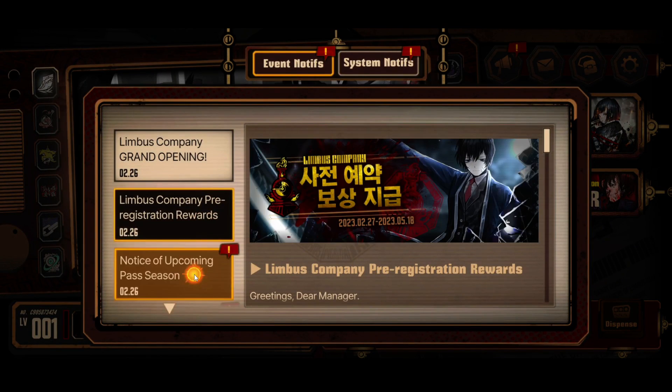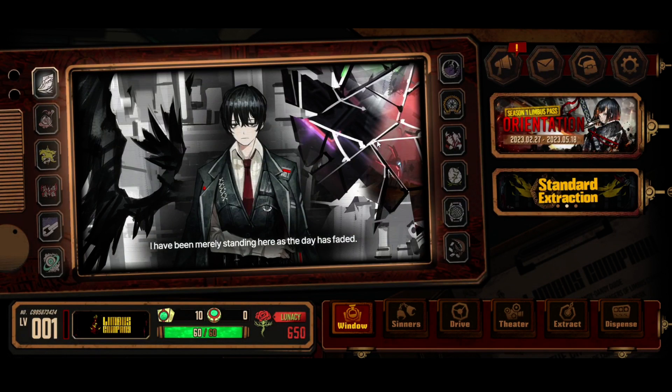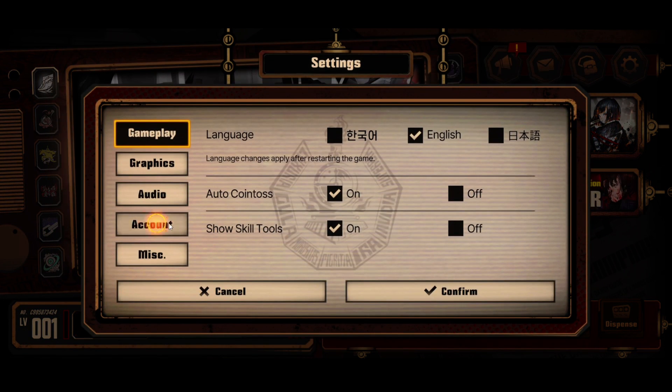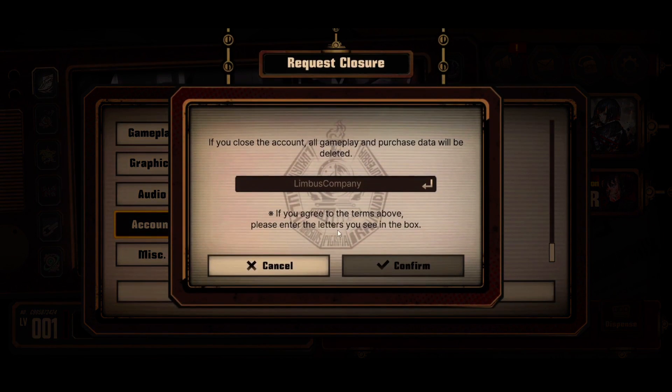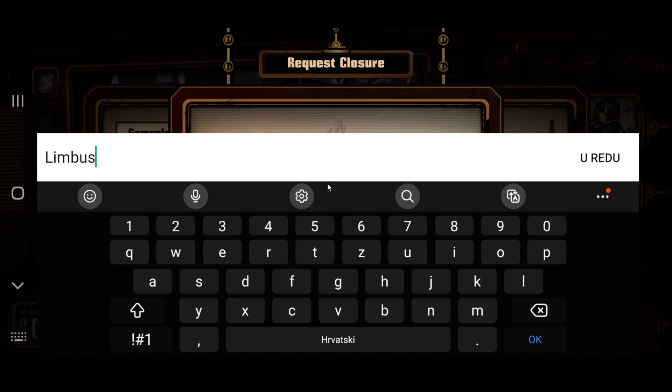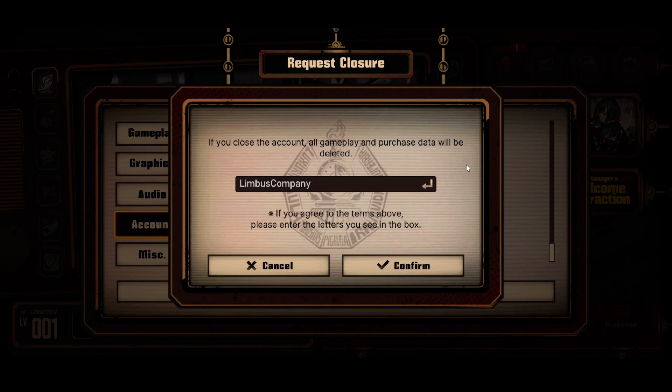Okay, I didn't pull what I wanted. I could do a few more single summons, but I'm going to show you the reset process. You go into Settings, then Account, and here you can literally click 'Close Account.' Type 'Limbus Company' to confirm. On Steam, the problem is it says the account will be deleted after seven days — you'd have to not open it again. That's why Steam re-rolling is practically impossible.